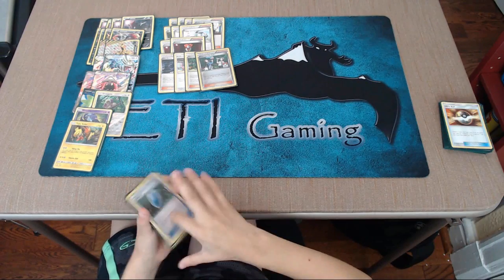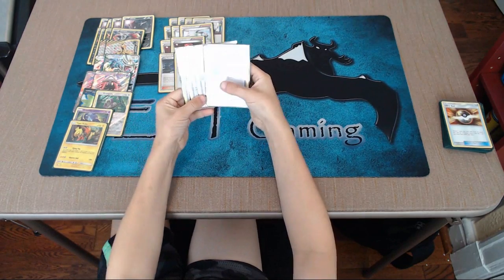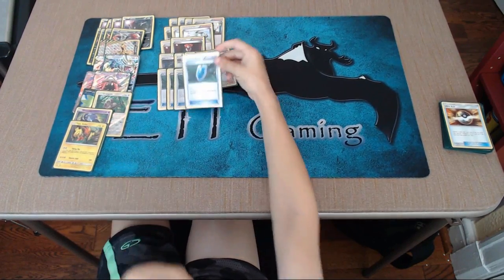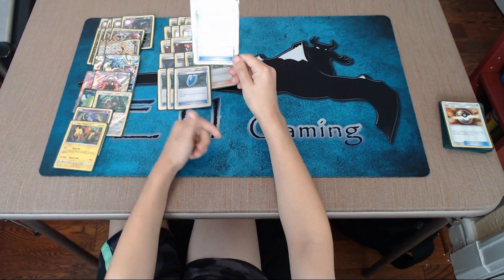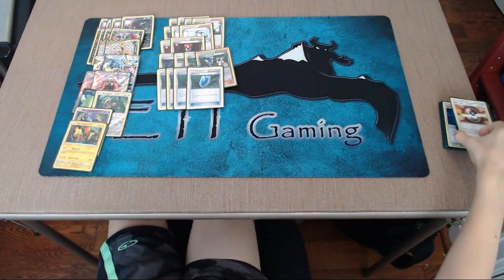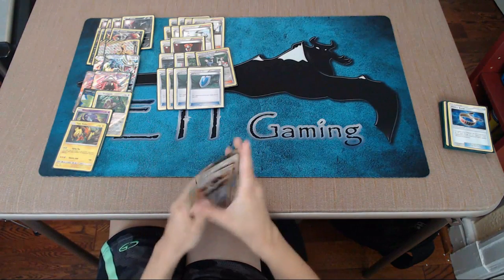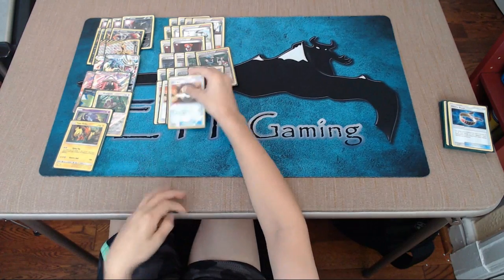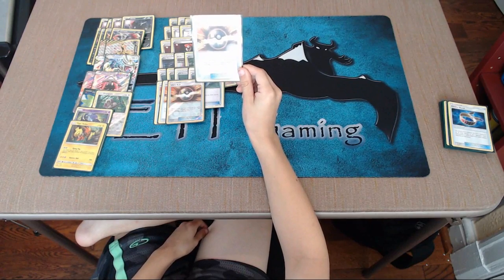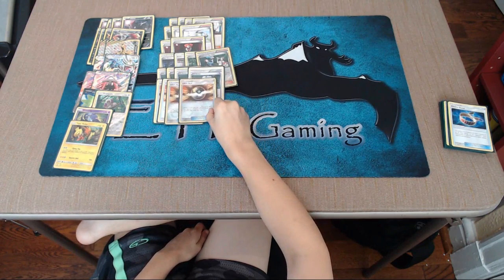Now we're going into item cards. We're starting off with four VS Seekers — you put a supporter card from your discard pile into your hand, so you can get any supporter you've discarded. Next are Ultra Balls, which are just good in general. You get to discard two cards from your hand; if you do, search your deck for a Pokemon, reveal it, and put it into your hand, then shuffle your deck.